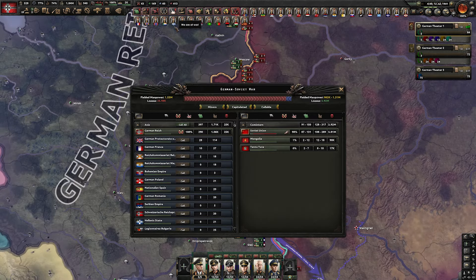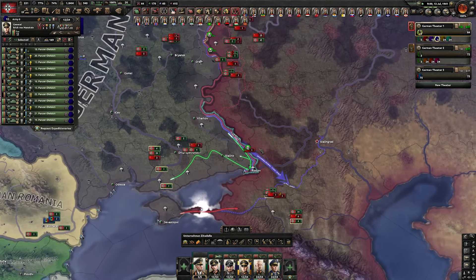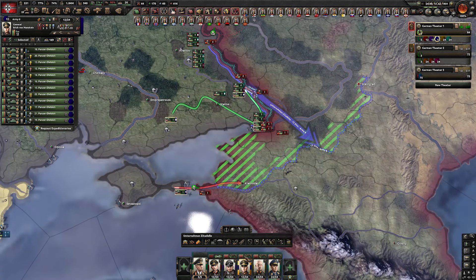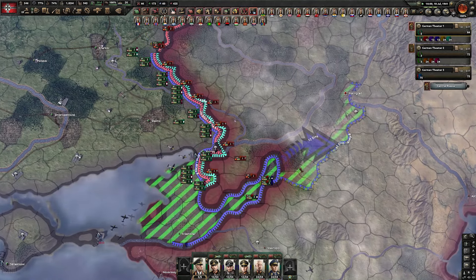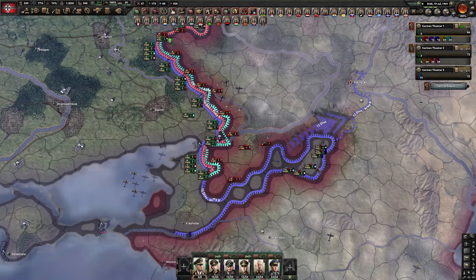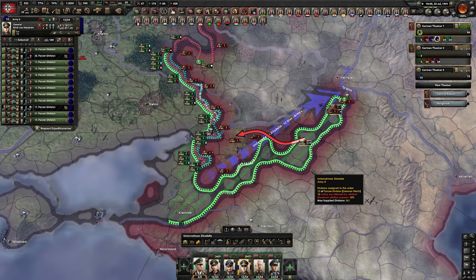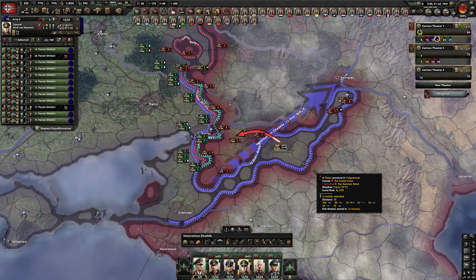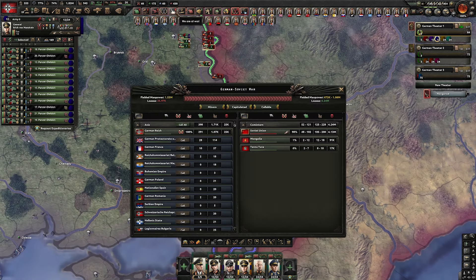We can probably go for Stalingrad with this second army. The casualties we inflicted on the Soviet Union are absolutely insane. They still have an army, but it's a fairly small army because we disintegrated them with encirclements - it's basically a formality at this point. They are fairly close to falling, probably with Stalingrad, because we had the collaboration governments. It could be interesting to see if we can actually rush Stalingrad. These tanks are doing some very weird stuff. But this may actually end the war - and yes, the war is over.